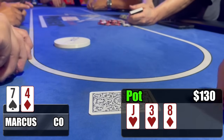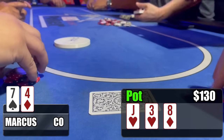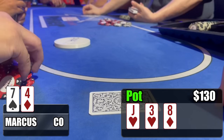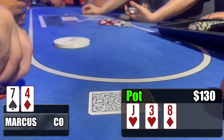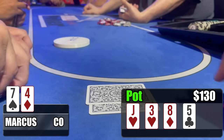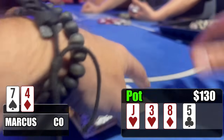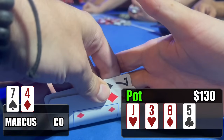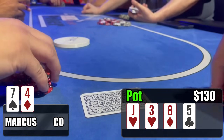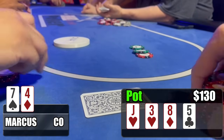The flop comes out jack-three-eight with two hearts — we didn't flop much. Luckily there's $130 in the pot and action on the flop checks through, so we get a free turn card, which improves us to a gutshot: it's the five of clubs — not that big of an improvement. When action checks around again, I think it's time to take a stab and try to take this pot down. I'm pretty sure one bet isn't going to do it, and no matter what the river card is, I might have to empty the clip.